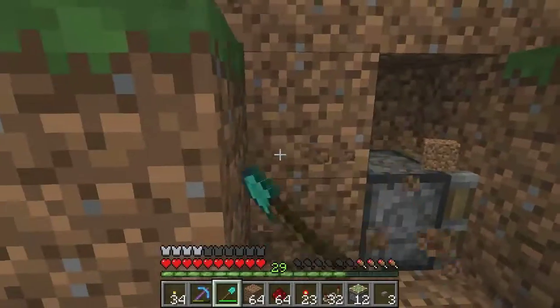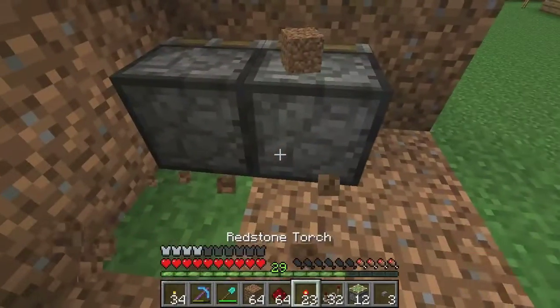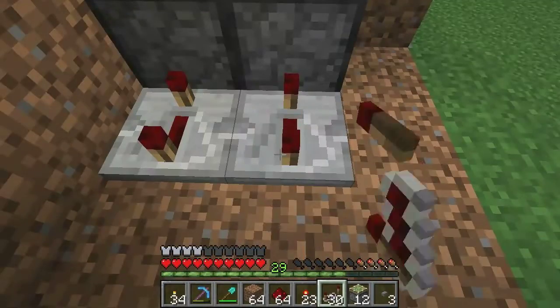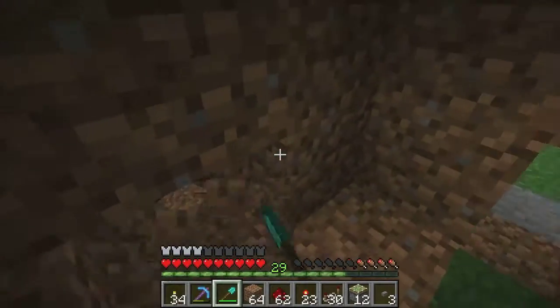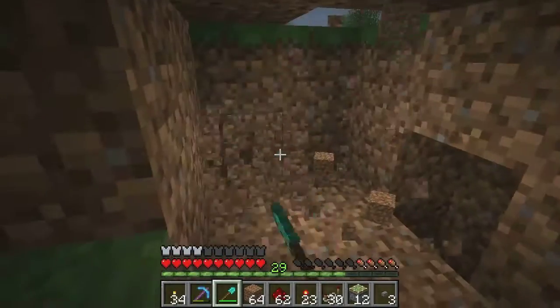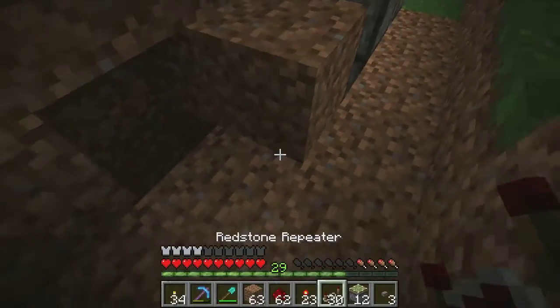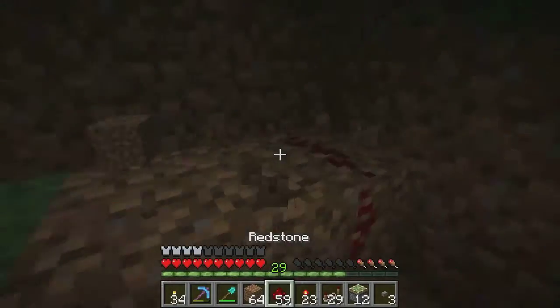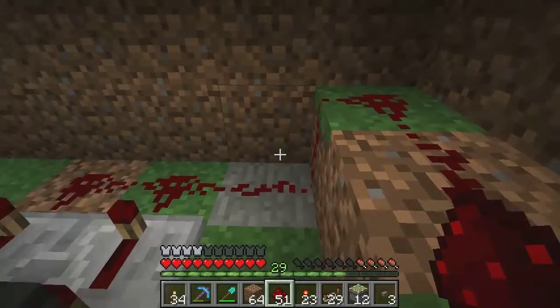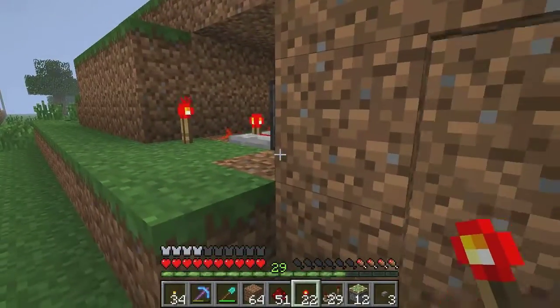You want to set up the redstone wiring like so. And you want these repeaters on full delay. Set up the wiring to go all the way across to the other side. When this is pushed out, it will be pressed against this block. So all you have to do is put a repeater which will be powering that when it's extended. Then just connect it all together. And now that's set up — that's your basic 2x1 piston door.